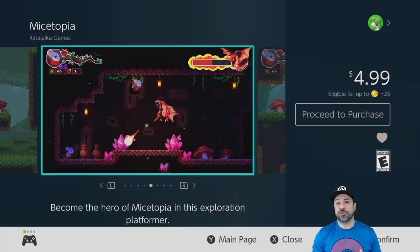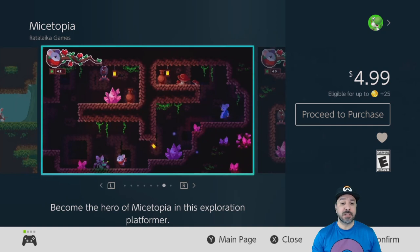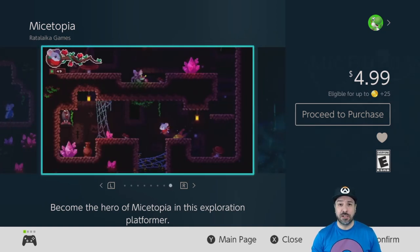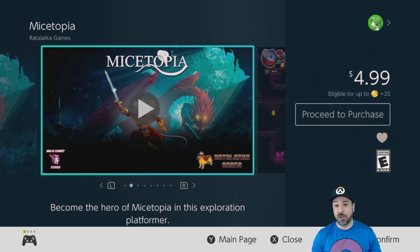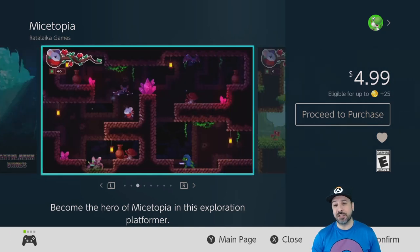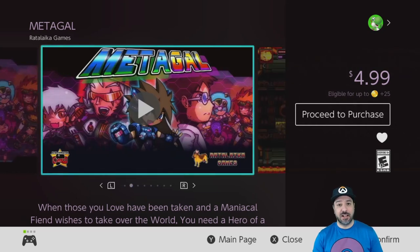Mystopia is a great introduction for someone who's never played a metroidvania and wants to get just a general sense of those gameplay elements. The game controls very well. The only thing is that it is quite short, but at $5 that's hardly a complaint, and in my opinion you'll be getting your money's worth.